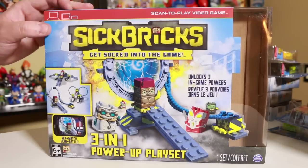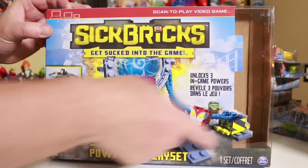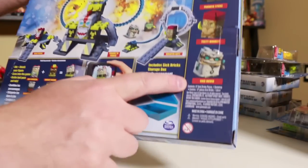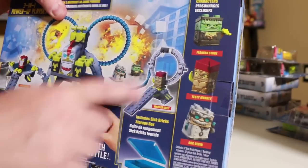The first sick bricks thing I was able to buy was this 3-in-1 play set here. It came with 5 figures. I have those out, but I'll spin them around. It came with some exclusives — Duck, DVO, Testy Monkey, and Frankenstuds. I think those are exclusive to this.